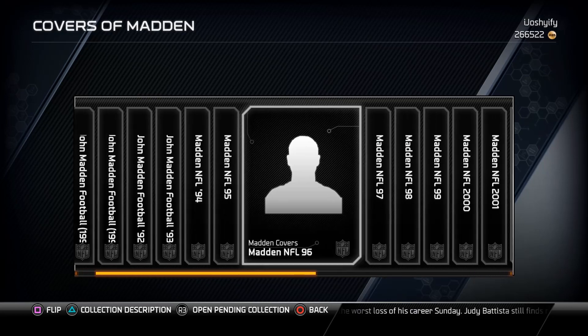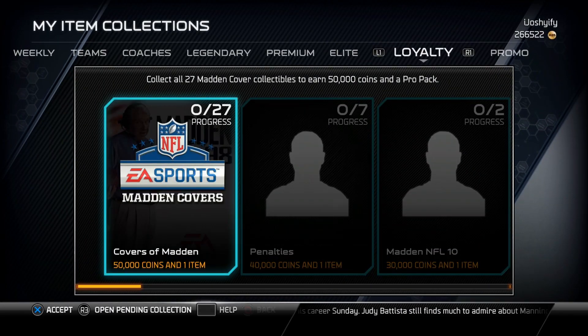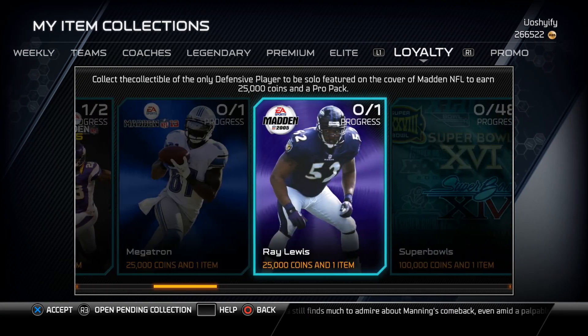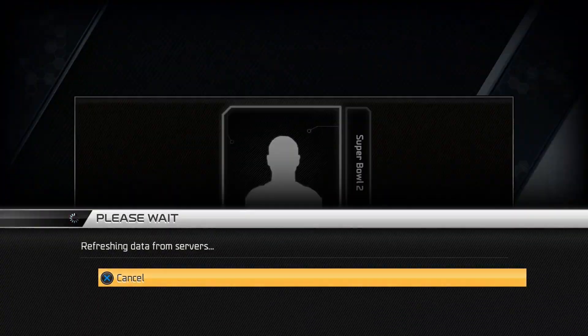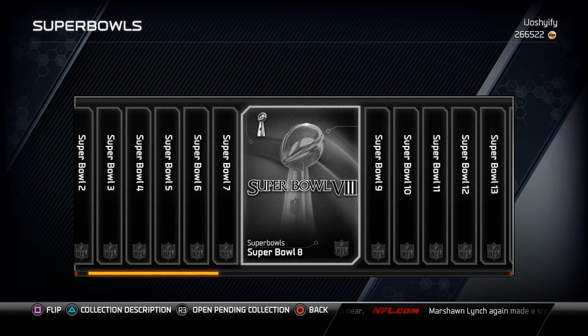You just have to work around it by playing a ton of solos. If you pull Megatron or Ray Lewis, you get pretty much an instant 25k and a pro pack, so good luck getting those.